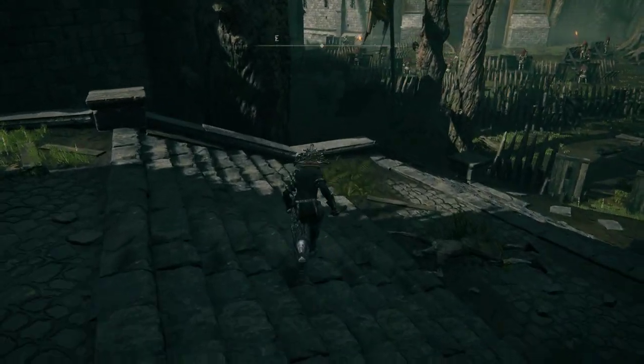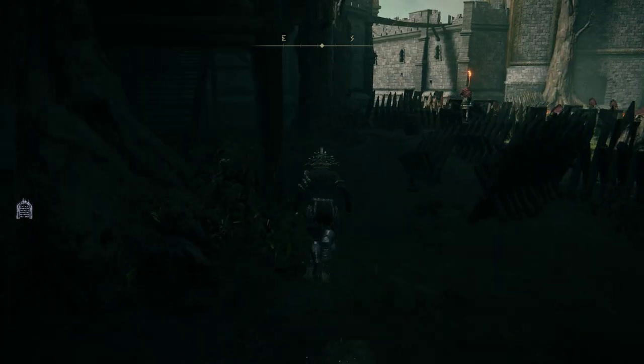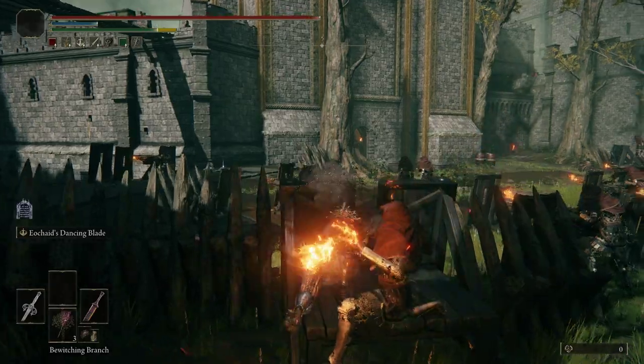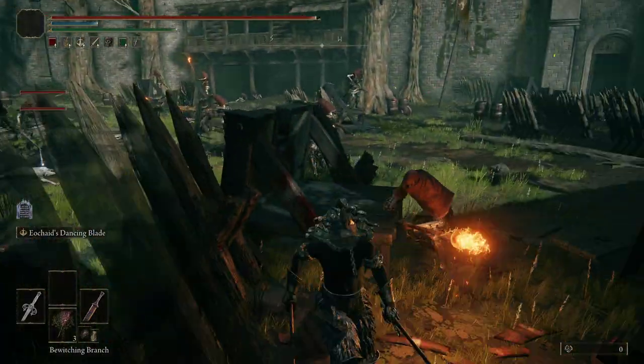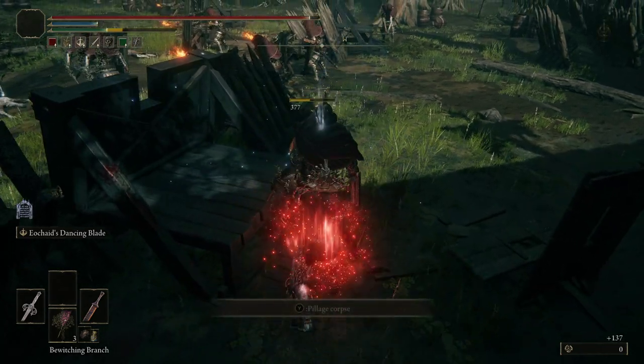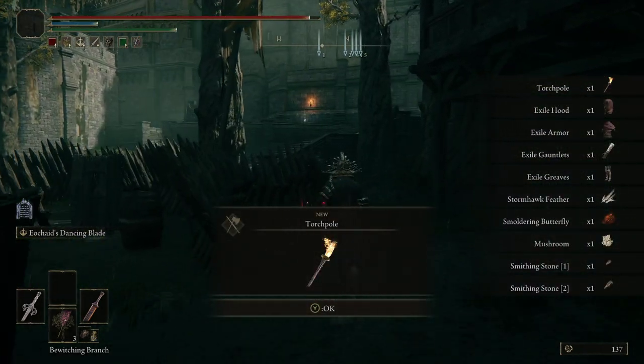Go ahead and kill him — he should drop the torch pole for us. It is just a chance drop, so you may have to kill him multiple times. There it is, and that's how you get the torch pole.